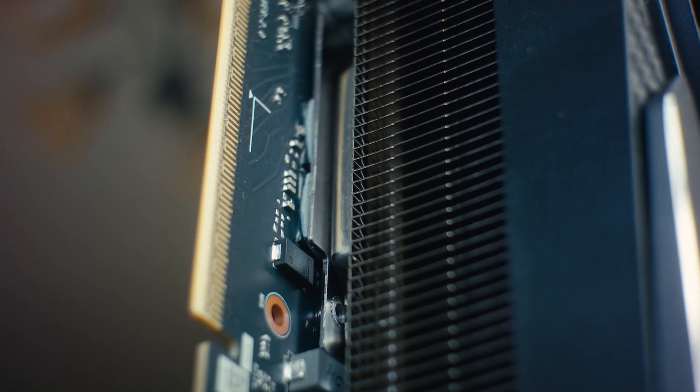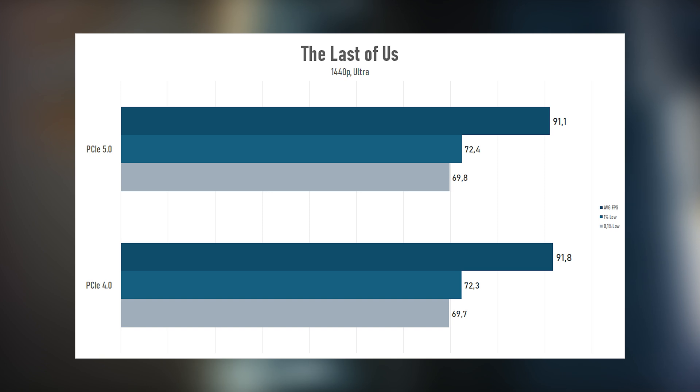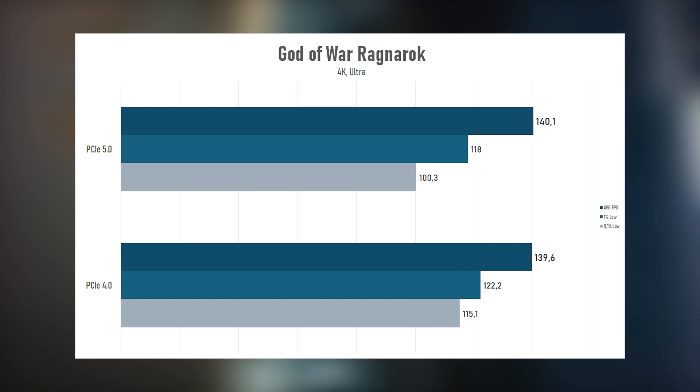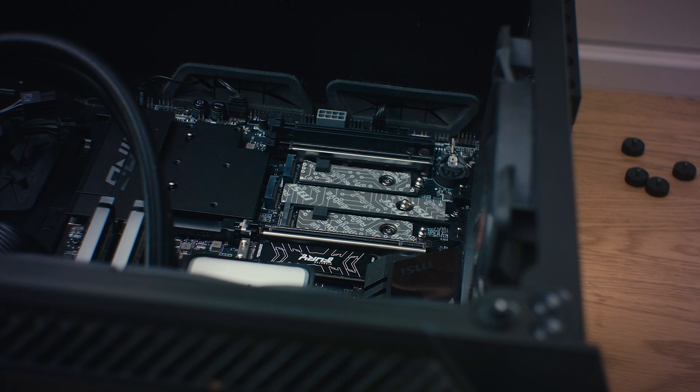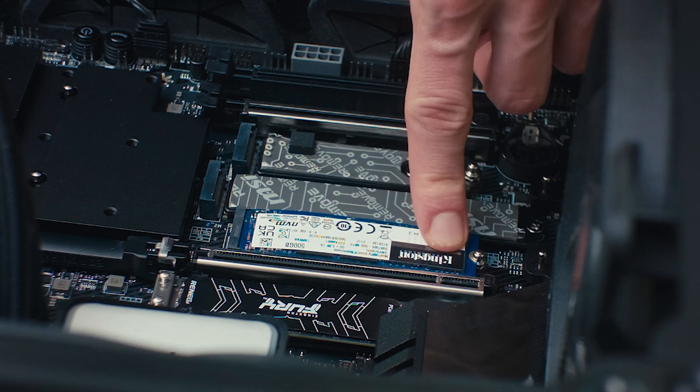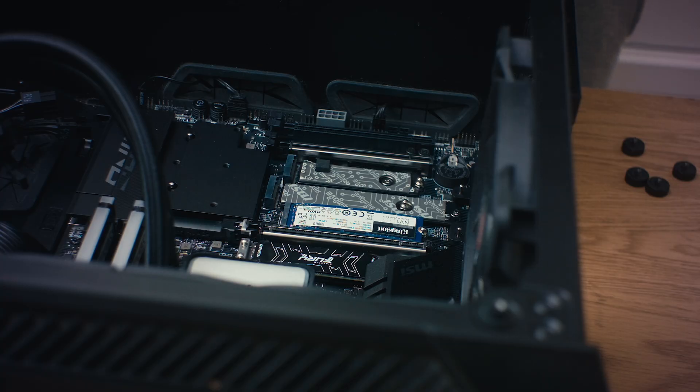The RTX 5000 series is the first to use PCI Express 5. The difference from PCIe 4? Minimal — just one to three percent in most cases. That's actually great news, because all my tests were effectively done on PCIe 4 due to an SSD installed in the wrong place, cutting the available lanes in half. Well, not a big deal.